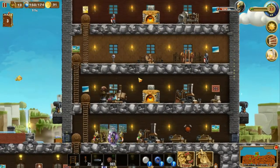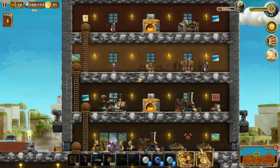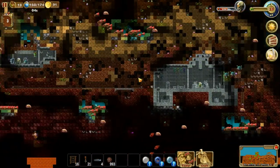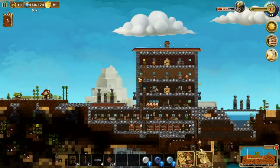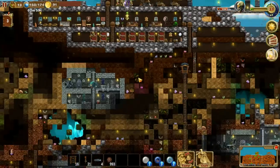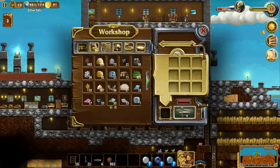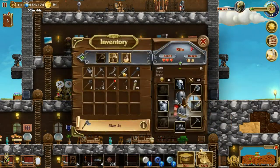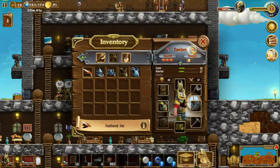Hello and welcome back to my Craft of the World let's play series. In this episode we're picking up from where we left off. I managed to find a little more mithril ore, which is amazing. We just finished the first set of mithril armor and we're going to go ahead and give that to our first guy, Hain.